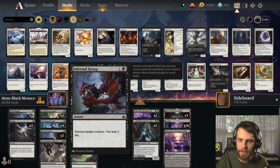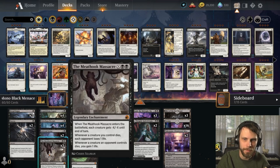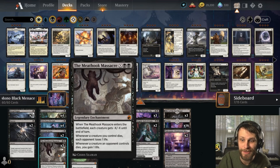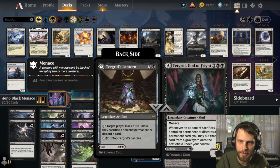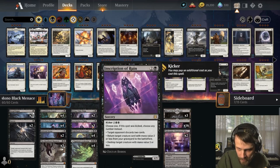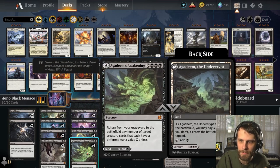We do have three Meat Hook Massacres and two Infernal Grasps — great removal in this deck, giving us some outs. If we find ourselves against a much faster deck, just Meat Hook Massacre for a lot and clear the board. We also have Agadim's Awakening as a full four-of, which is pretty aggressive but I think good. We can bring stuff back, discard some cards, and hopefully do some massive things with that.